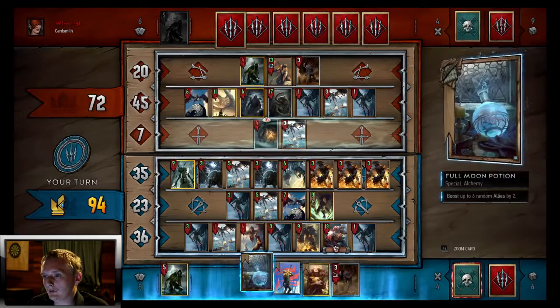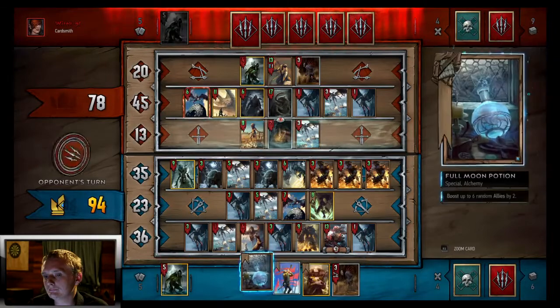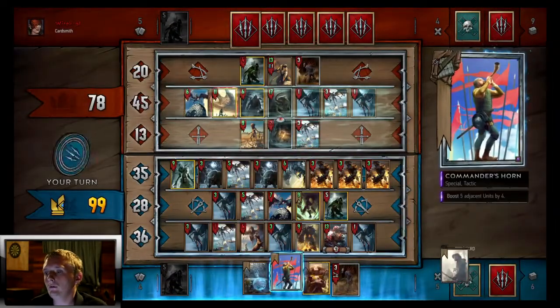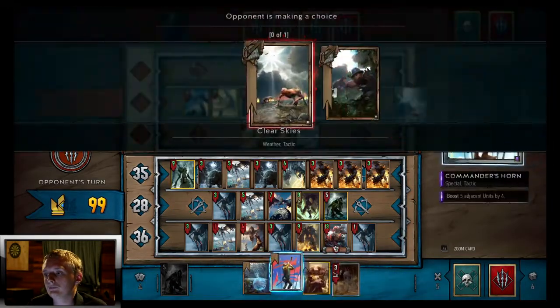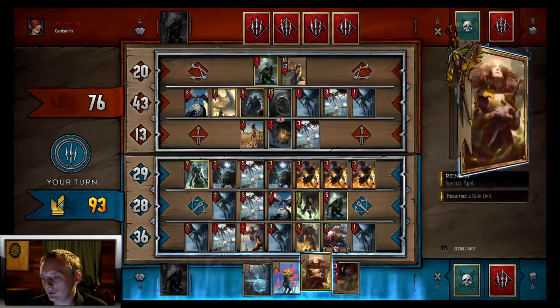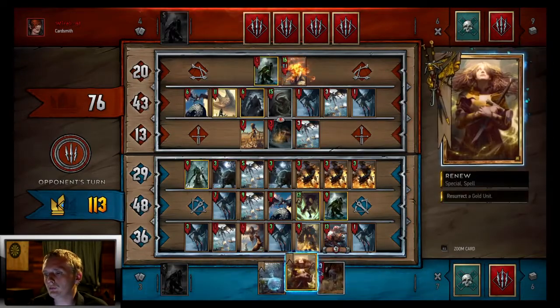Should probably get that Foglet out there. Okay, there's his Nekker — we definitely want to win this round. Play out that Fog on the middle row. Clear Skies, all right. We'll Commander's Horn on our middle row for 20 more power, then Full Moon Potion and pass. Oh — a forfeit. We didn't even need to. Two-nil on him — that was a really good one. That's game one.